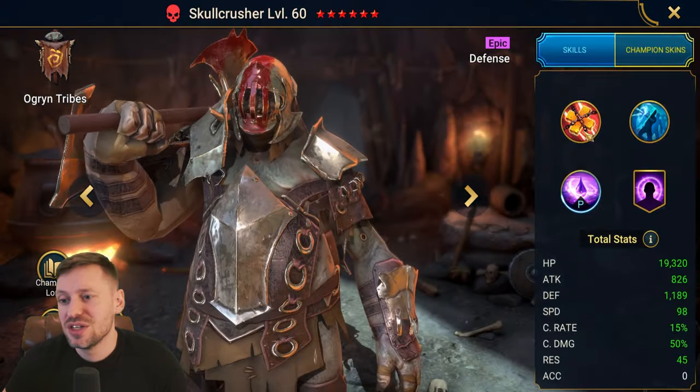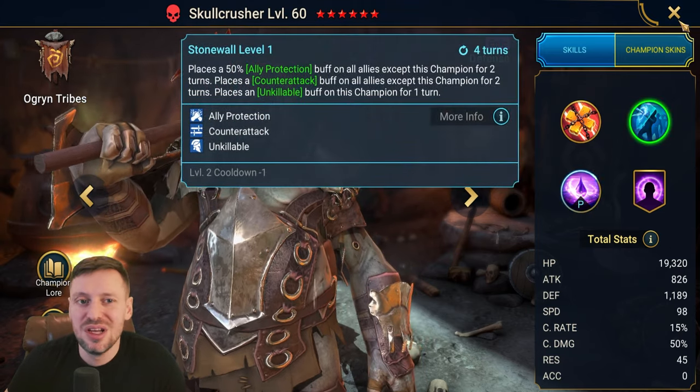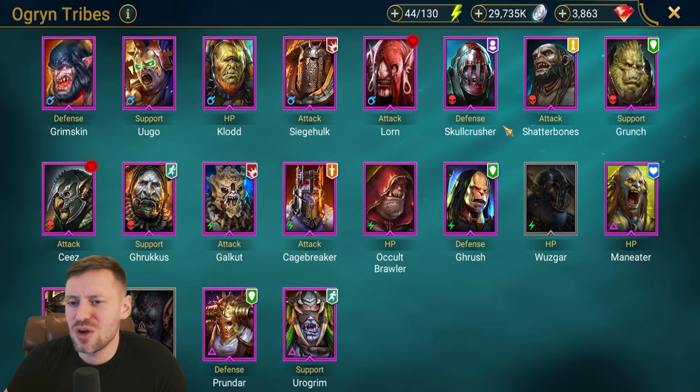Skull Crusher — another champion that can bring counter attacks, unkillable, and ally protection. I do like Skull Crusher. Maybe we'll use him for an unkillable team comp for clan boss, but built tanky he could be used for this fight.